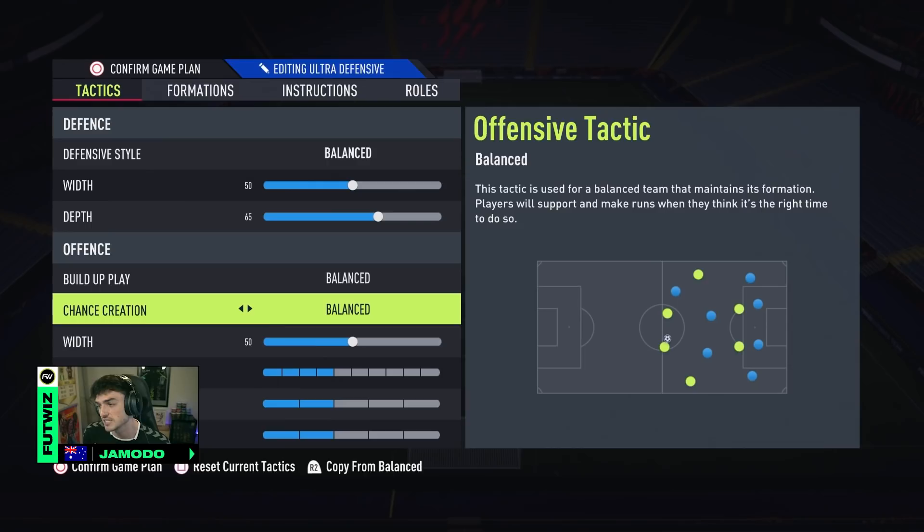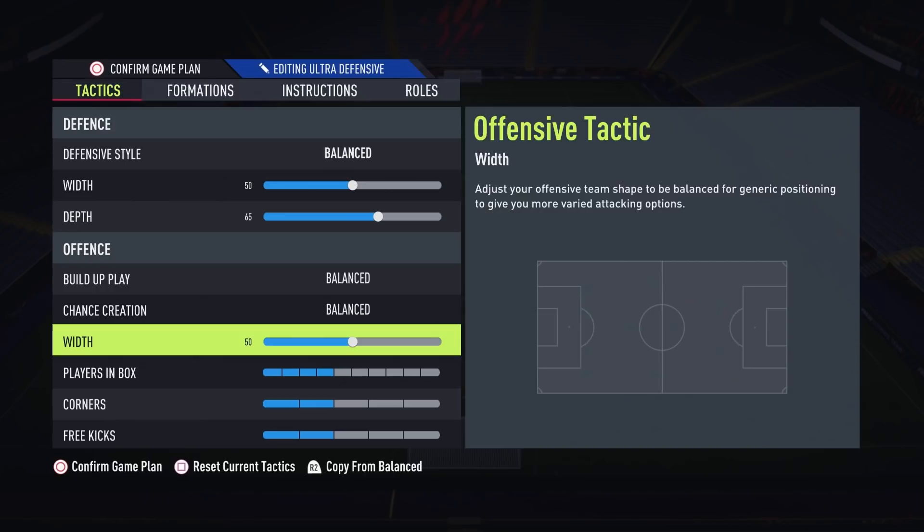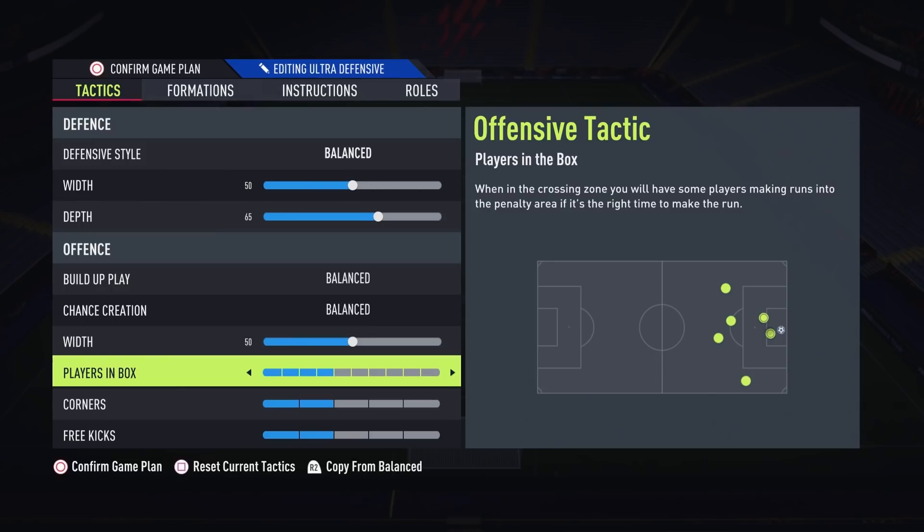Going into offence, both my build-up play and chance creation is balanced. Similar to my defence, I feel that's the best way to create my attacks at the start of the game. However, if I'm losing — fast build-up and forward runs are things I can toggle on to try and get a goal back. Width is an average 50 in attack, 4 players in the box, and low on corners and free kicks so I don't get caught out on the counter-attack.